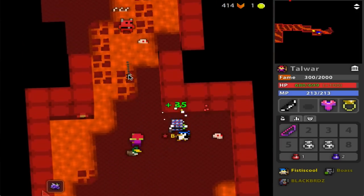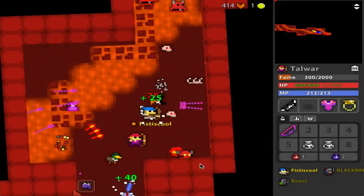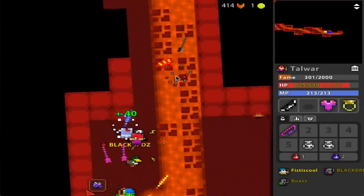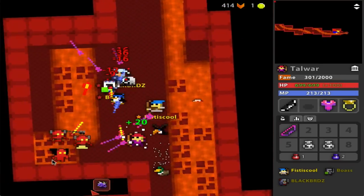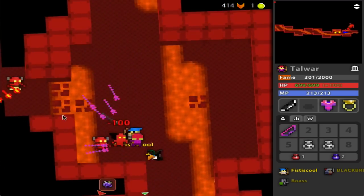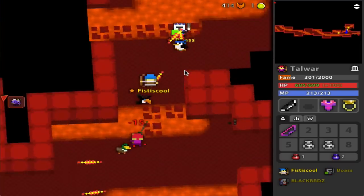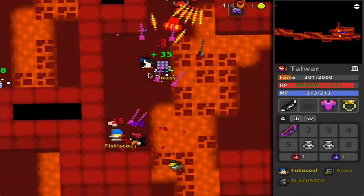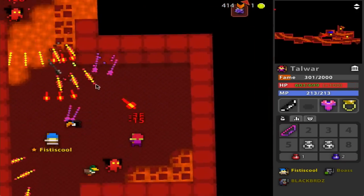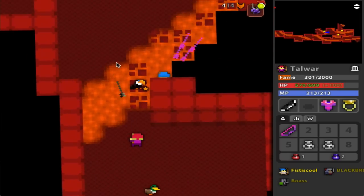Sprite Worlds are, in my opinion, equal if not more plentiful with white bags than the Abyss of Demons. I made that 50 Sprite World montage a little while ago and got about four white bags. But in my Abyss montage video, I ran about 30 dungeons and only got one white bag. Sprite Worlds — if you just hop on a Trickster and teleport to the boss room, you're there. You have a chance of getting a white bag really quickly. If you want to go for the white bag quick, do Sprite Worlds over and over.